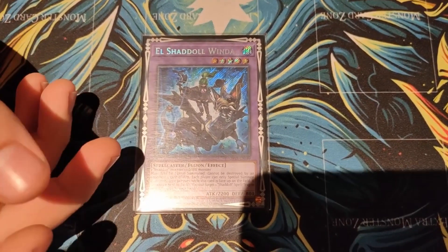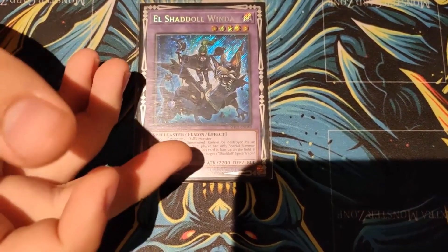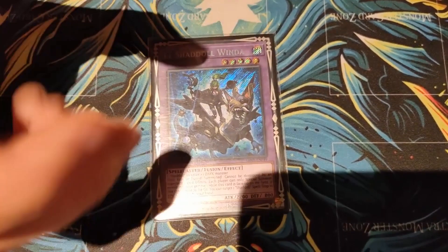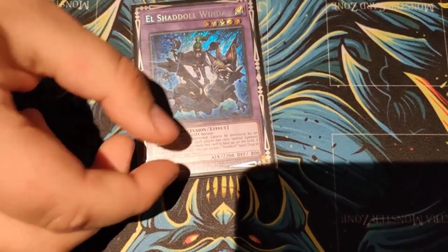Mudragon — Super Poly target against a Shaddoll deck or Invoked player, something like that. Also an Instant Fusion target, but like I said, if you don't want to run Instant Fusion, take out Mudragon and the Thousand Eyes and put in Pain Gainer and Zeus — so you can attack with Dengir, go Pain Gainer and Zeus. But I just prefer this build now for stalling.